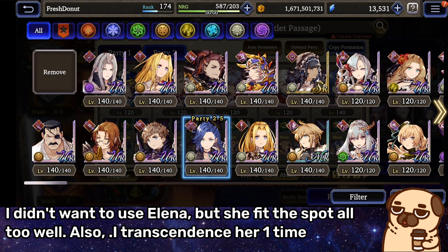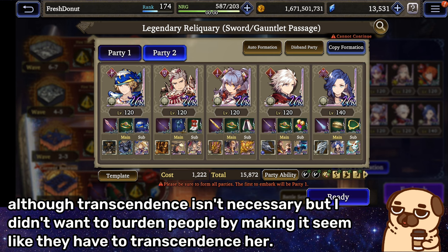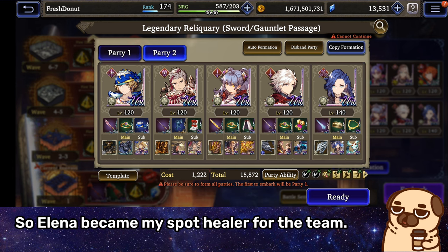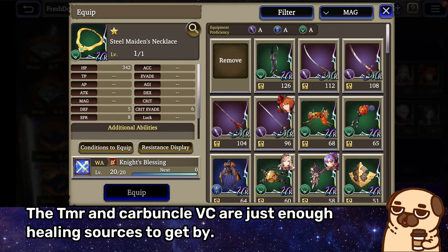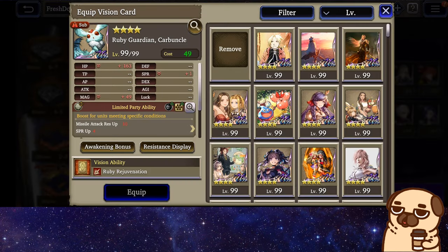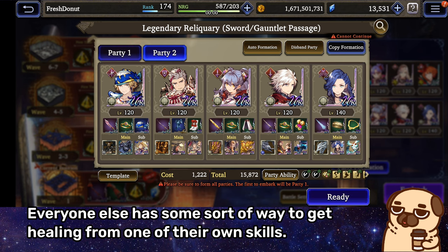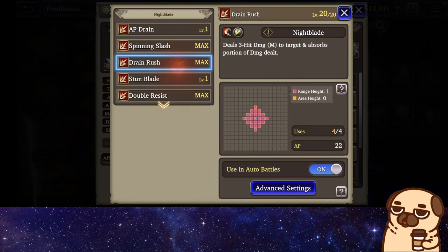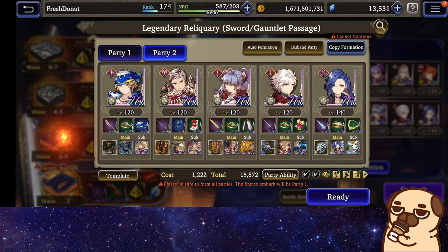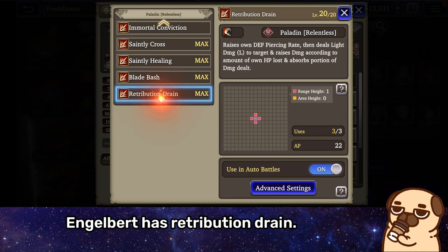I transcendenced Elena one time — though transcendence isn't necessary, I didn't want to burden people by making it seem like they have to. So Elena became my spot healer for the team. The TMR and Carbuncle VC are just enough healing sources to get by. Everyone else has some sort of way to get healing from one of their own skills. Locke has Drain Rush to help him get back some HP. Engelbert has Retribution Drain.